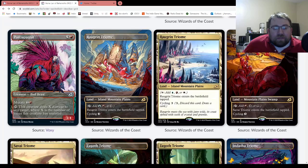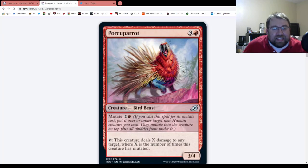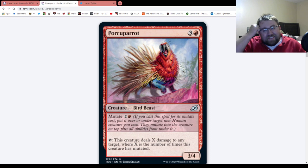Next up, we got both the alternate art, but let's actually see the original art because I think the original art is a lot more funny. The Porcuporcine. Three and a red for a bird beast. I pretty much said this on Twitter when I saw this reveal — if Ikoria is going to be the standard unset, this is probably the closest to revealing that. Anyway, let's actually get to the card. It's a bird beast, a 3/4. You can mutate it for two and a red. It has an ability where this creature deals X damage to any target equal to the number of times this creature has mutated.